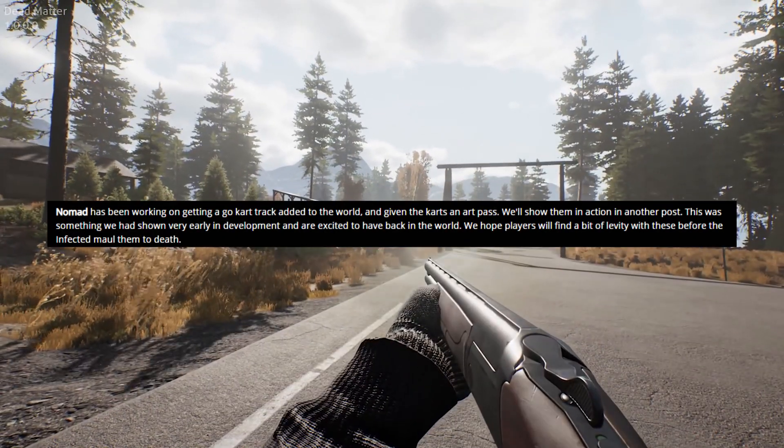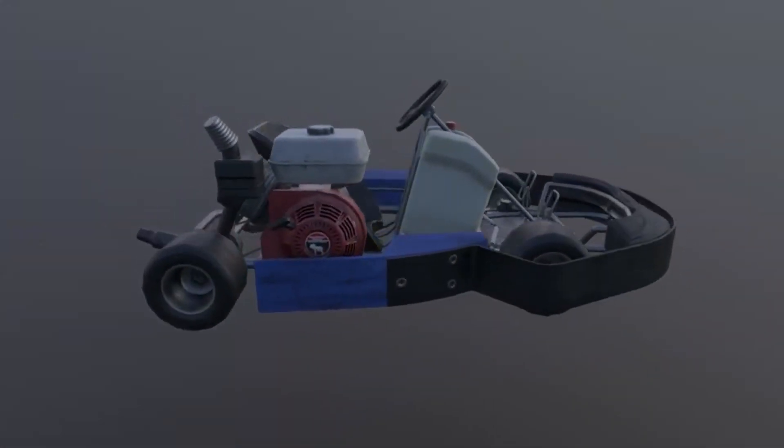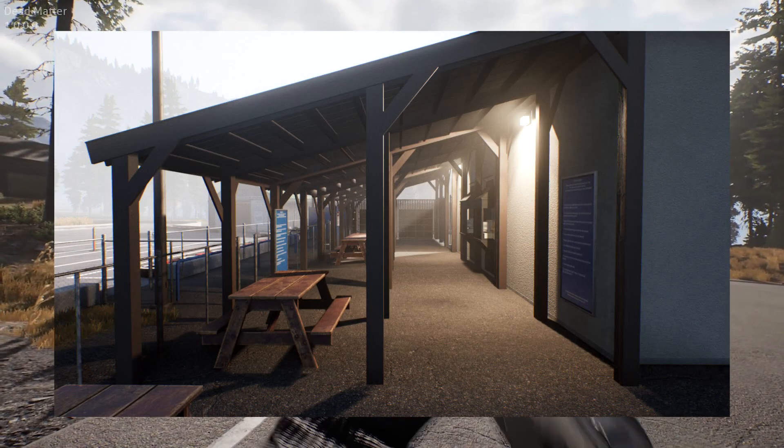Next we see that Nomad has been working on a go-kart track and go-karts. The karts will be drivable if you want to pretend that you're playing Mario Kart. The actual track is looking really nice.